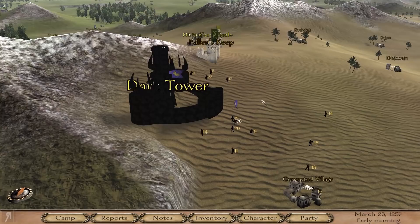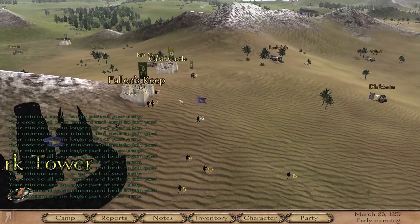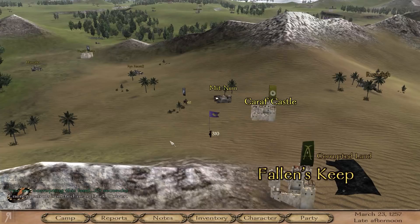We can now take a look at the shortcuts: relocate to your dark tower, minions follow the main party, corrupt the land, minions join, and then detach. I'm going to get everyone to join me right now, just to prevent enemies from... Oh, they've made the corrupted land much quicker. That's very good, actually. Thank you very much, mod creators.